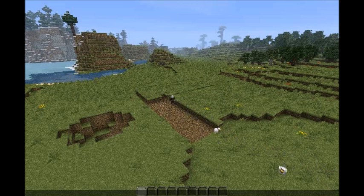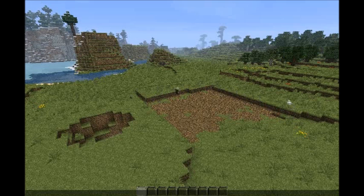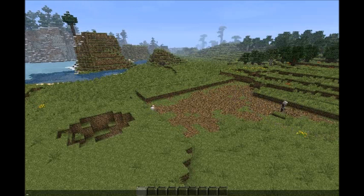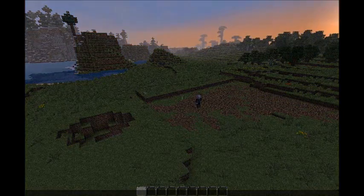First I started off digging out all the soil that I didn't need to make it a flat land. And as you can see, the chickens are following me — for a while I didn't know why. But it turns out that as I was digging, I had a load of seeds in my hand, so the chickens just kept following me.